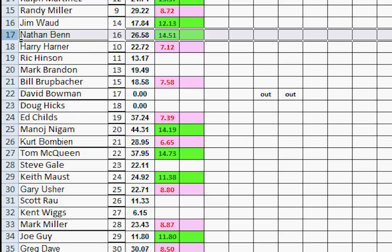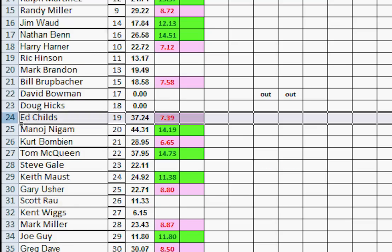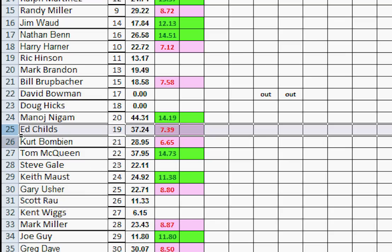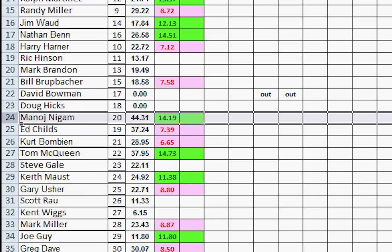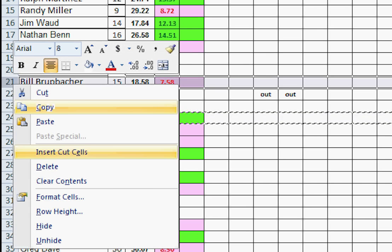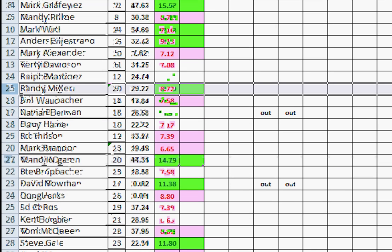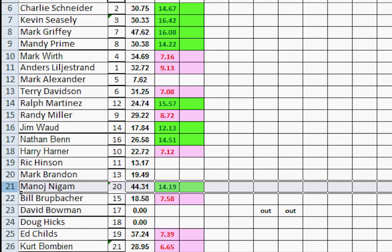Dave Bowman and Doug Hicks didn't play — we skip them. Ed Childs played and lost, so he moves down below Minoj and bumps into Kurt Bombian. Ed has more points than Kurt, so he slots in right above Kurt. Minoj has 44 points and won — we move him up one, two, three, right above Bill Brubaker. Without the throttling, Minoj would ride all the way up and run into Mark Griffey. But the plus-or-minus-three throttling mechanism prevents that.